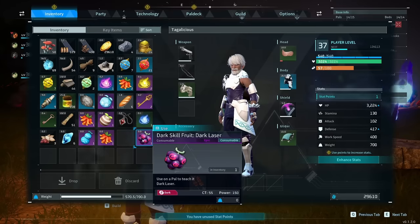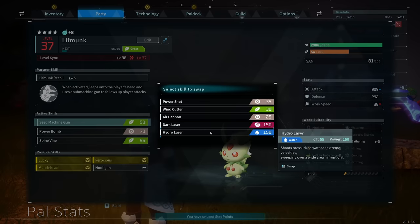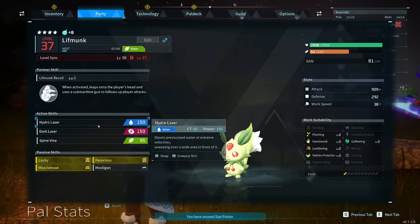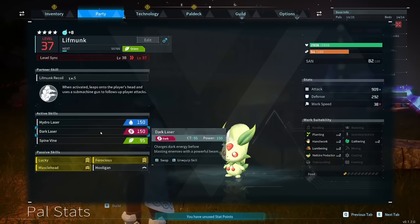One thing to keep in mind is the CT number on these abilities. CT stands for cooldown time and it's in seconds. So if you use Dark Laser, it's going to take 55 seconds before your pal can use it again. I did teach this Lift Monk Hydro Laser, Dark Laser, and Spine Vine for fun. Spine Vine has a cooldown time of 25 seconds, and I've seen it use Hydro Laser a few times, although I've never seen it use Dark Laser.